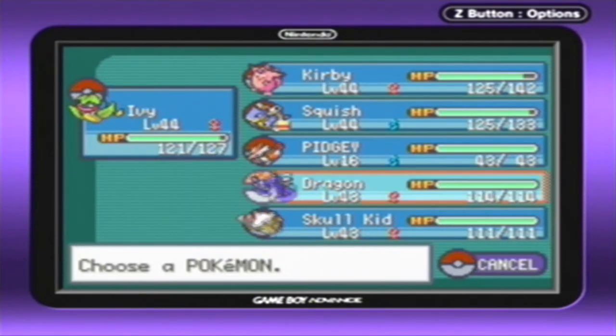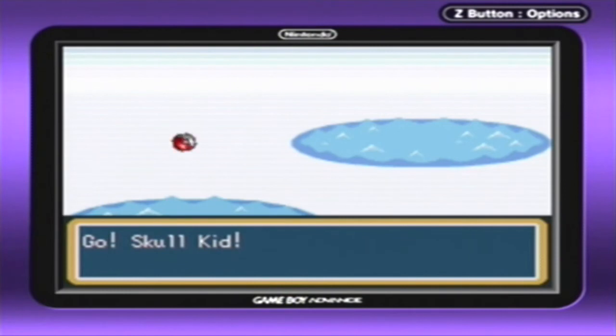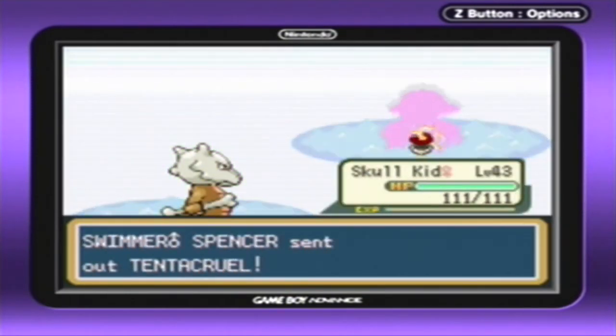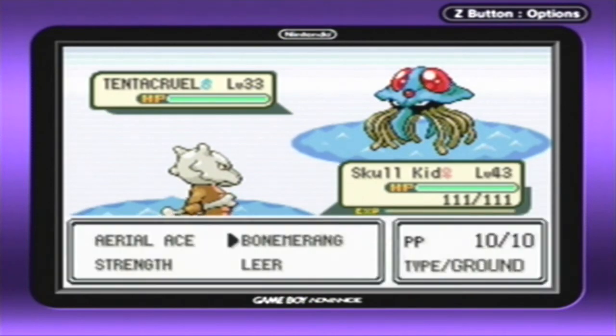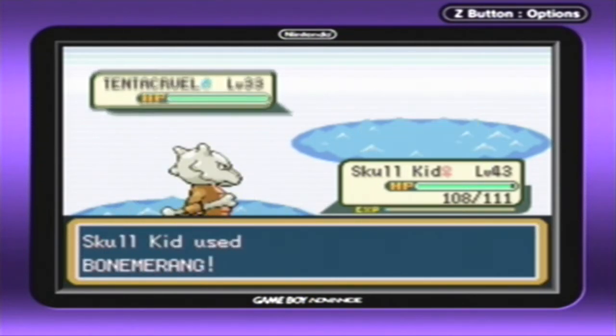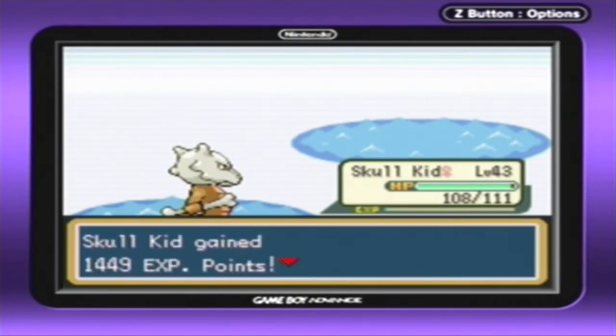Now we have a Tentacruel — that's a nifty Pokémon. It's a Poison-type, so Skull Kid, you can take care of it. I think you're slower than this Tentacruel, but it's only using Wrap which is not that powerful. I pack the Boomerang, which is going to hit. Tentacruel doesn't have good physical defense, so there you go, it's gone. They do have a lot of special defense though, which is why I said they're pretty decent.